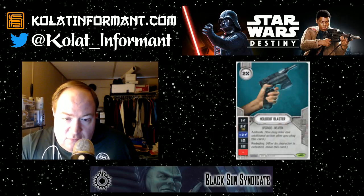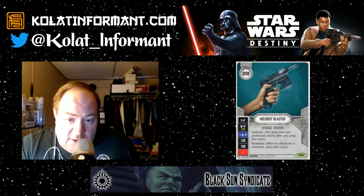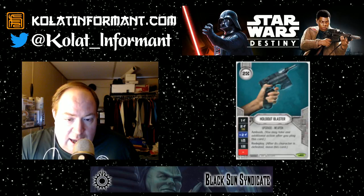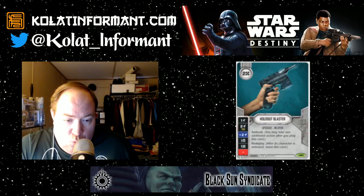Next up is Holdout Blaster — this is one I've been referencing quite a bit. It's a neutral rare, two-cost weapon, and it is in the starter decks, but this is one I'm happy to open extra copies of. It has three different damage sides: one ranged, two ranged for a resource, and plus-two ranged, plus a Shield, a Resource, and a Blank. It has Ambush and it has Redeploy. It is a very simple rare to understand.